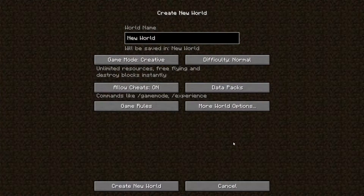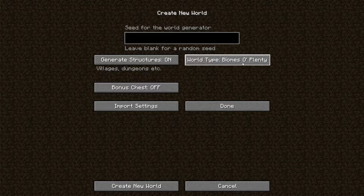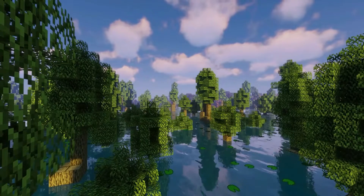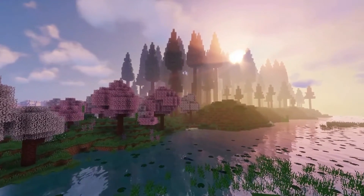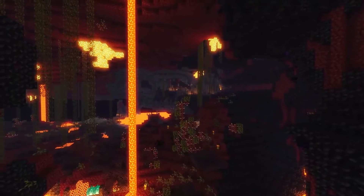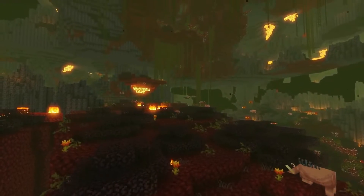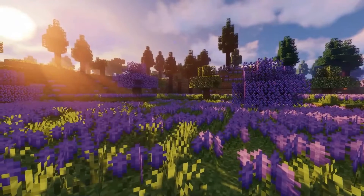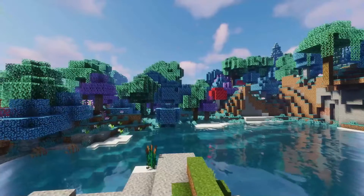The first mod we're going to be installing is Biomes O' Plenty. As you can see, I'm selecting the Biomes O' Plenty world type and starting a new world. This mod adds a vast amount of new and unique biomes to the overworld and the nether. Along with those new biomes, it adds new plants, flowers, trees, building blocks, and much more.